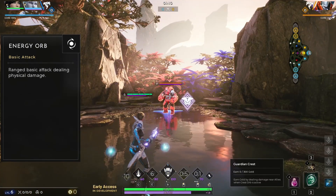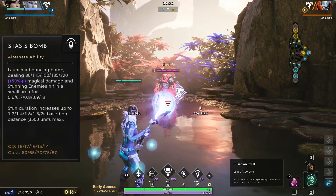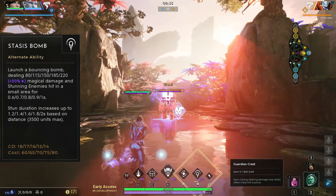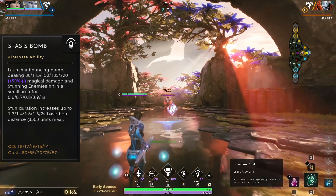Decker's basic attack is a ranged physical damage attack. Decker's right mouse button is Stasis Bomb. Decker launches her bouncing beach ball, dealing magical damage to and stunning enemies in an area around the target hit.